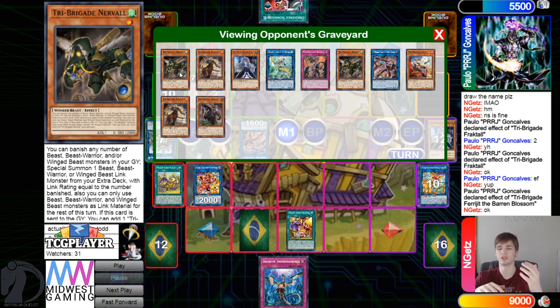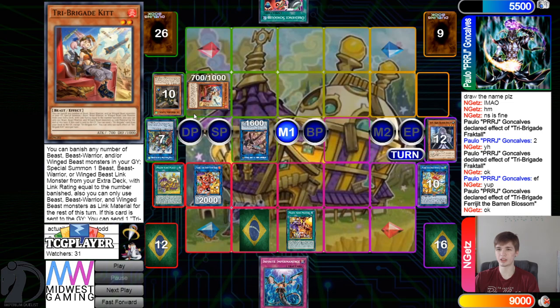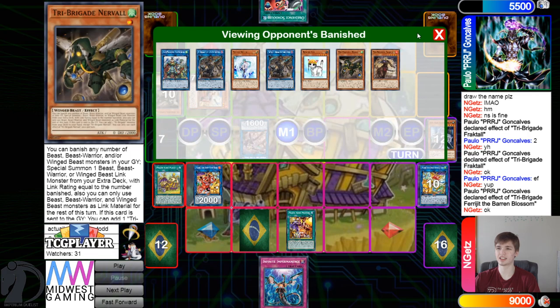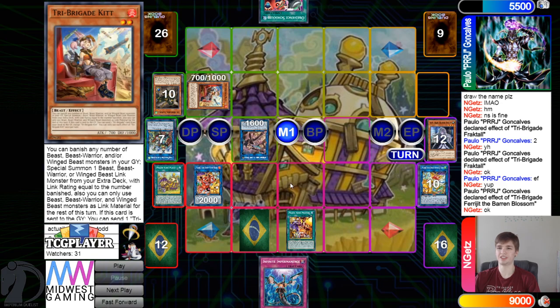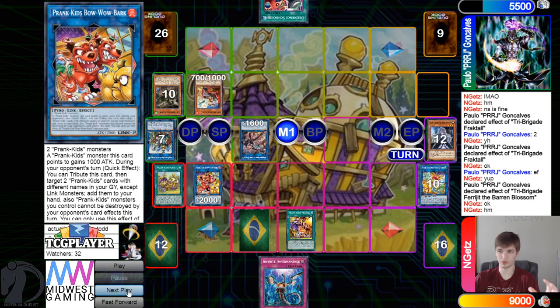What I was talking about last turn: instead of Omen searching out Fractal, they could have Omen searched Nervo, then normal summon Nervo, bring out Blossom, turn Nervo into Amiraj, Nervo goes search for Kit — like they did there — but then they keep an extra Tri-Brigade name in deck. You don't want to go through all your Tri-Brigade names super quickly. It's really important to keep your Tri-Brigades in deck to maintain the grind game, especially versus Prank-Kids where the grind game is just absolutely insane.